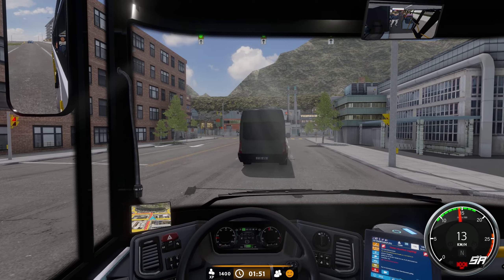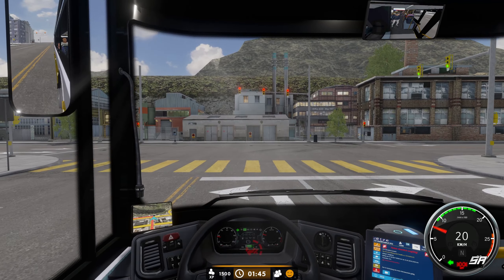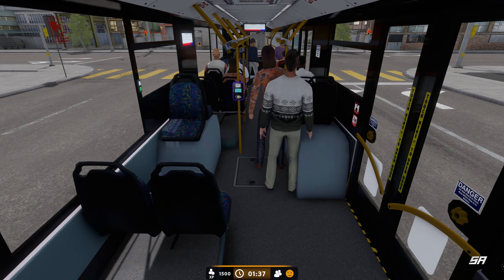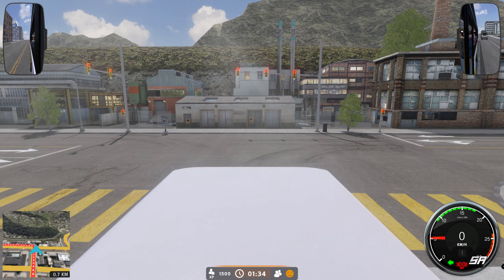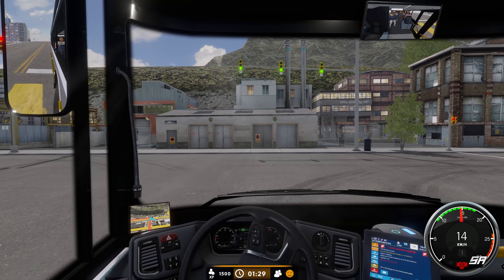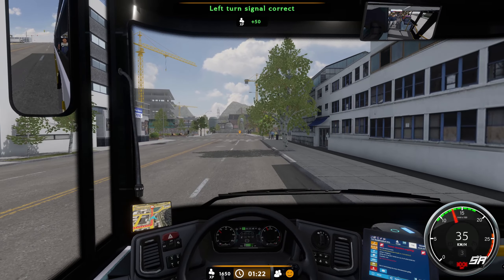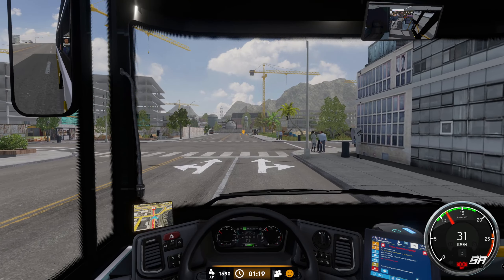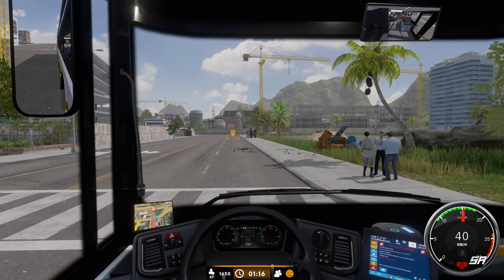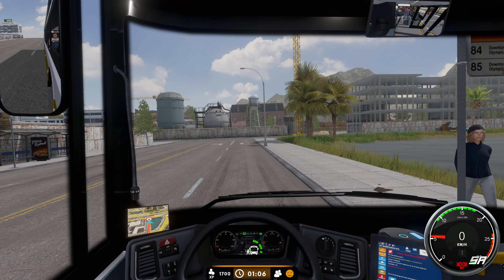This van is stopped way back from the line — maybe we'll try to get in front of him and beat him off the lights. Let's wait for the lights to go green... oh no, he's quick off the lights. Take a left, then another left lane — nearly slammed into the back of the van as he stopped. It looks like we might be heading back towards the depot. The map doesn't really show the route — it'd be nice if it showed you the entire route so you could get an idea of where you're going.